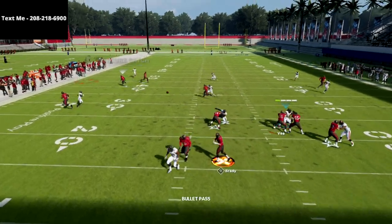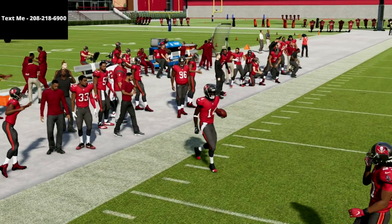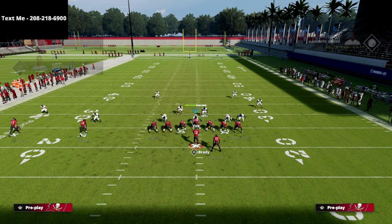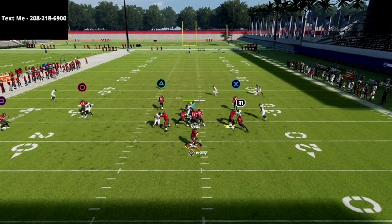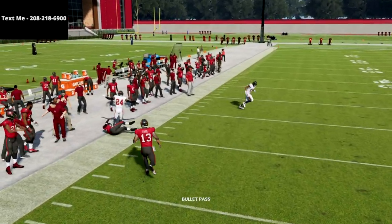The high-low is the main threat, and the other thing you're going to see is a streak-corner-flat combo, which is a great read and really difficult to defend. So let's dive into the coverage scheme.